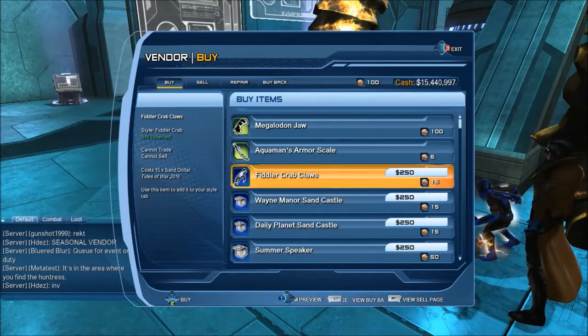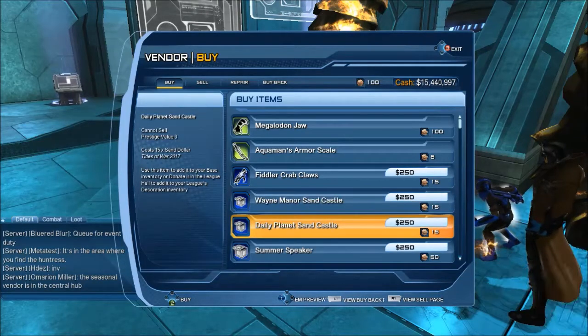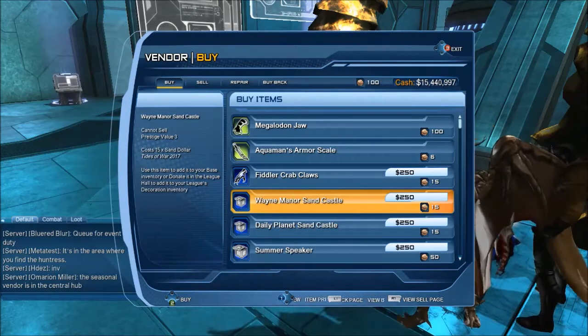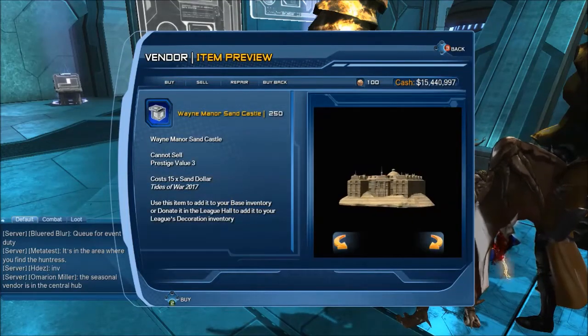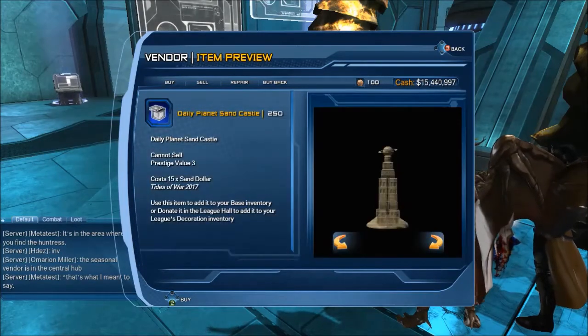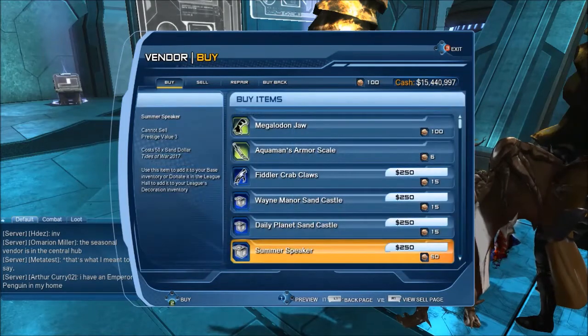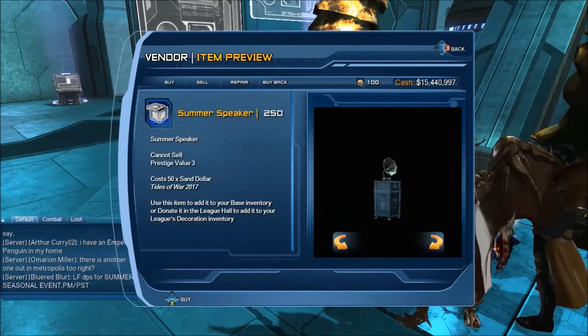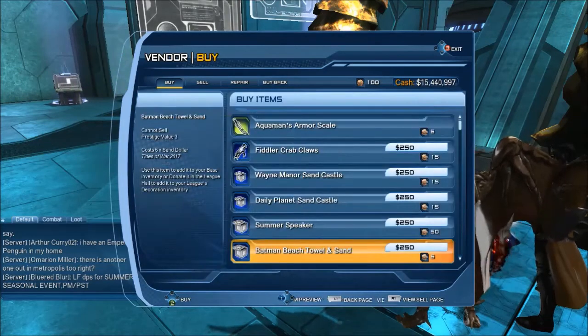That's last year's stuff. The order is kind of mixed up — there's 2016 mixed with 2017 to start. Okay, so these are new items: William Manor Sandcastle, and we'll look at these in the base. Daily Planet Sandcastle. Summer Speaker — this is probably interactive because it costs 50.